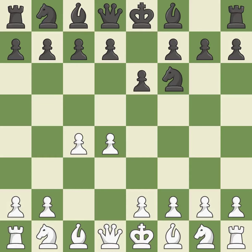The move e6 creates a line for the dark-squared bishop, sets up a rapid castle, and prepares to push a pawn to d5 and recover the piece if it is taken. Nc3 develops the knight to fight for the e4 square and to control d5. In the Nimzo-Indian Defense, Bb4 pins the knight on c3 and threatens to trade, disturbing white's pawns after bxc3 and preventing it from moving or defending e4.